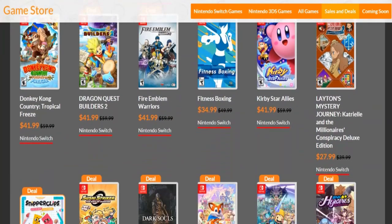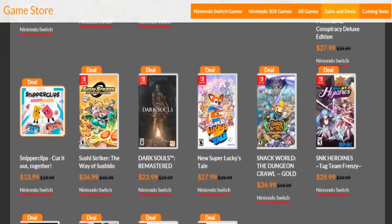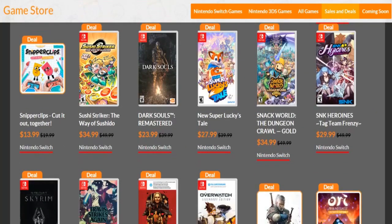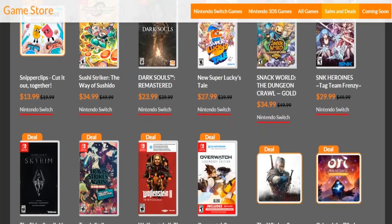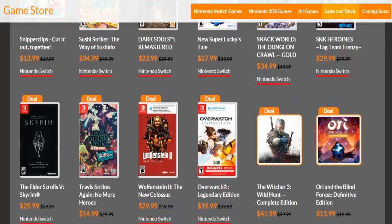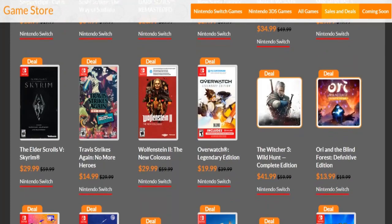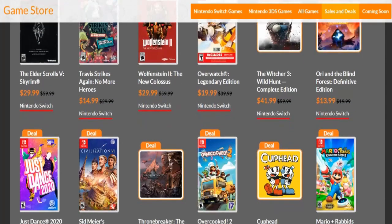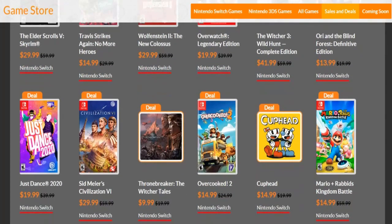Snipper Clippers is another great multiplayer game — if you want to play with somebody I recommend it, it's only $13.99. This could be dangerous, guys — Skyrim is only $29.99. I know it's an old game but hey, it's a good price right now. Same with Wolfenstein 2. Even Overwatch is at $20. And Witcher 3 is at $41.99 — that's like one of my favorite series outside of Nintendo.